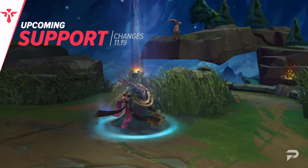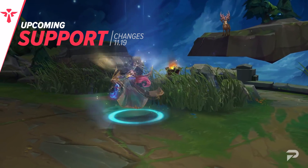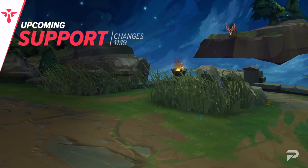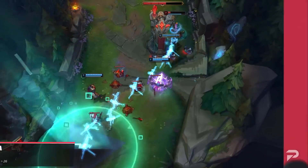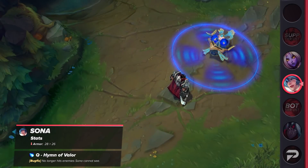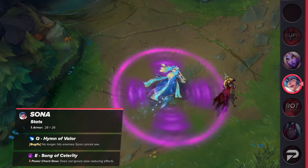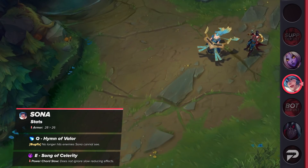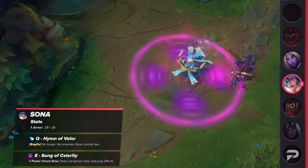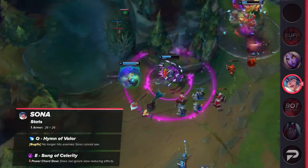We'll conclude with the supports. Sona has been dominant ever since her rework and Riot has finally decided to address this. Sona has actually been bugged, so Riot has fixed these unintended issues. First, her armor was reduced by two. Her Q no longer hits enemies that Sona can't see, and her E's power chord no longer ignores slow resistances. These bugs gave her a lot more power than intended.